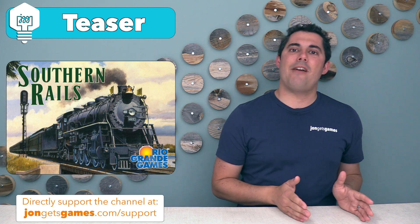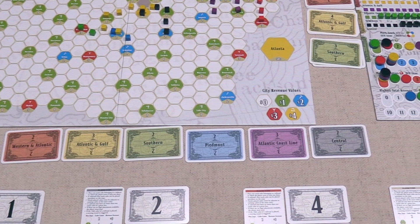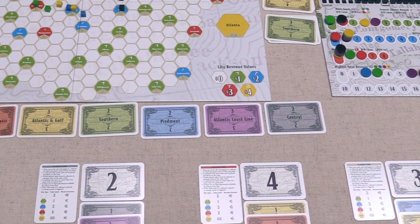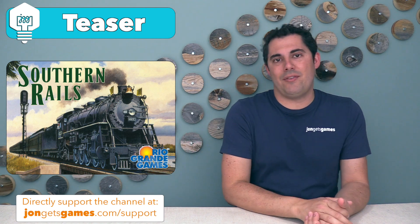Southern Rails is a 3-5 player game that usually takes about 60 minutes to play, and it is set in the southeastern corner of the United States where there are six different railroad companies vying to be the best at getting big incomes as well as servicing a variety of different cities.